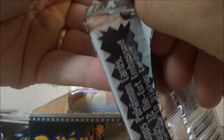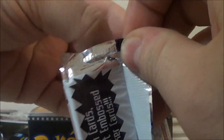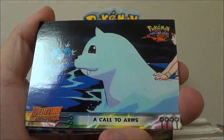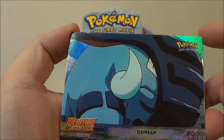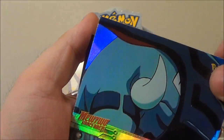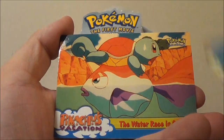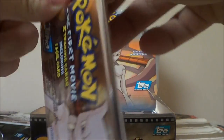This stubborn pack wouldn't open — trying it from the other way. That took like a minute, sorry guys. We got Togepi in Trouble, 'A Call to Arms,' 'Teamwork,' and our holo is Donphan — something I'm used to saying only when opening trading cards. There's our Blastoise. 'Legends' again, Mew is so cute, 'The Water Race Is On,' and 'The Story of Mewtwo' — so we got a lot of new stuff in that pack. No wonder it was keeping itself sealed — it didn't want to give me its secrets.